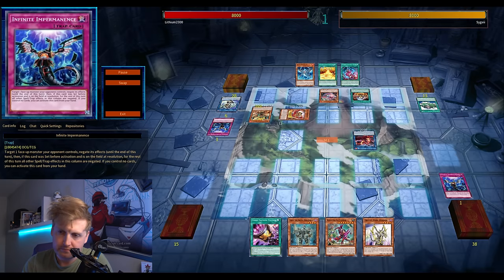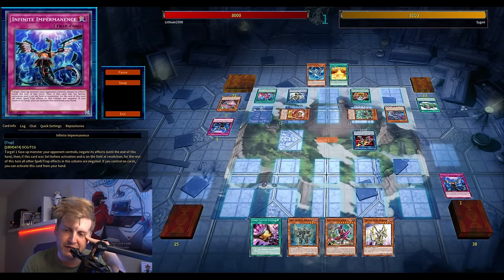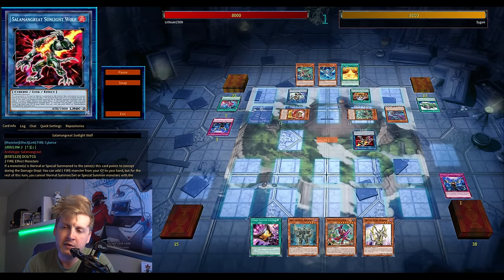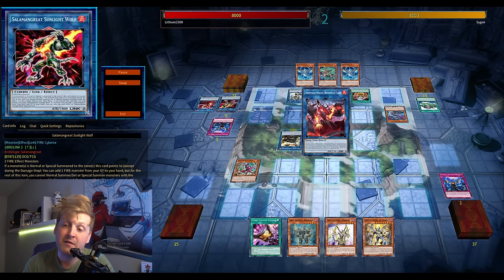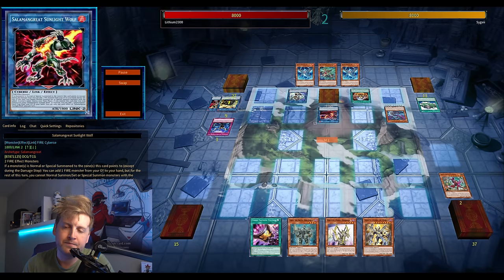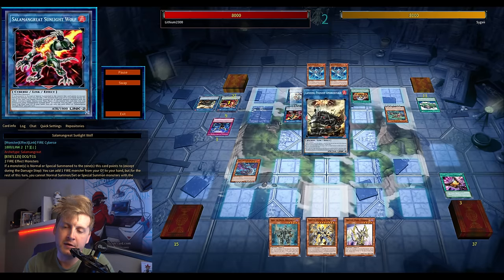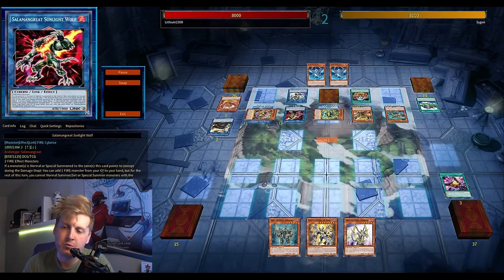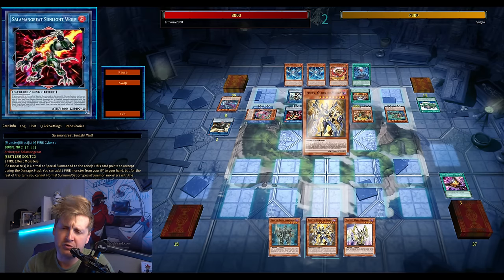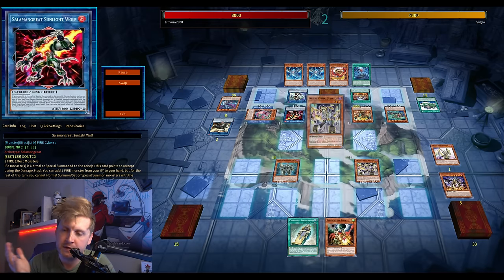Maybe the best card to draw is the destiny draw for Orcust — discard Harp Horror, discard search, that could be fantastic. Promethean Princess — this is nothing new. Kind of strange that Snake Eyes wasn't directly hit, though indirectly because of Savage, Baron, and Linkuribo being hit — the Linkuribo hit is kind of big. So this is full combo: Kirin pops, Fenrir forces out Promethean Princess. They get Sunlight Wolf because of that, so Talents — since Mascarina is blocked — lets me take control of Flame Birb.